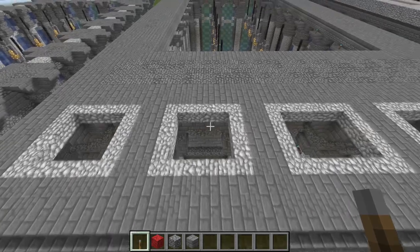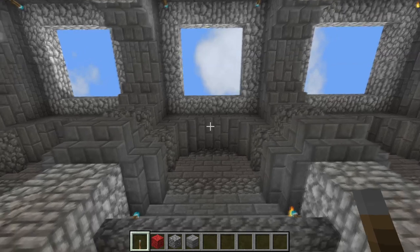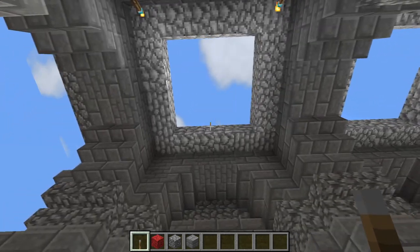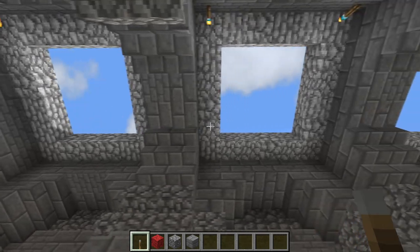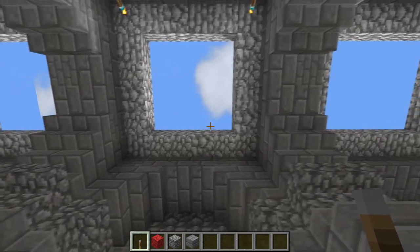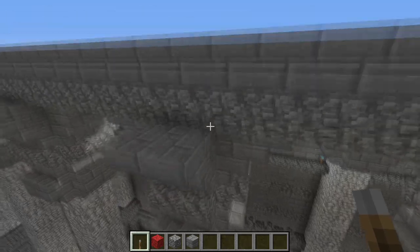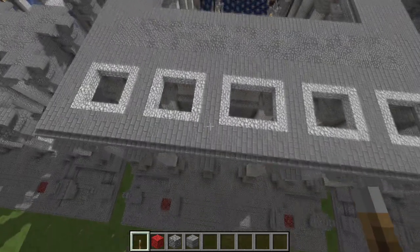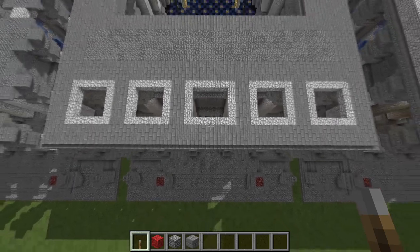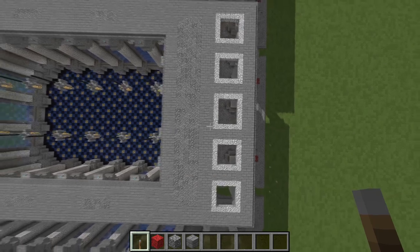In between the columns along the roof here we want to start adding a little detail. After you connect your columns with a stone brick lintel in between them, you want to put a square of diorite in between the columns here. They're all going to be the same size except for the one in the middle here which is going to be a little odd — so build that out like you see done here.